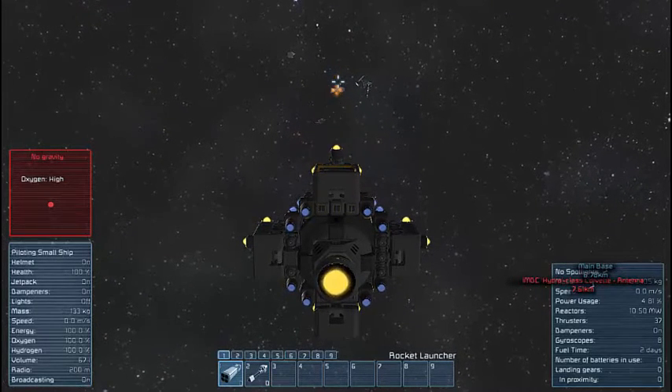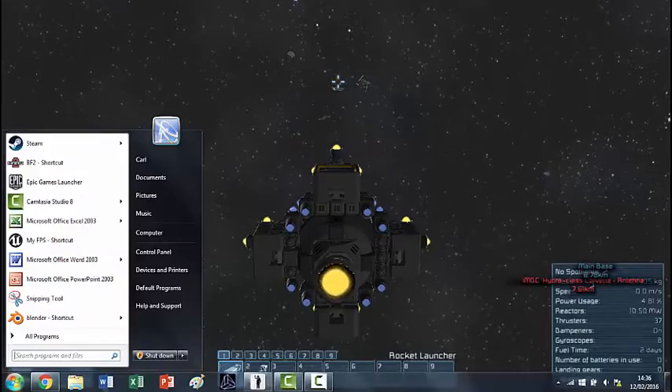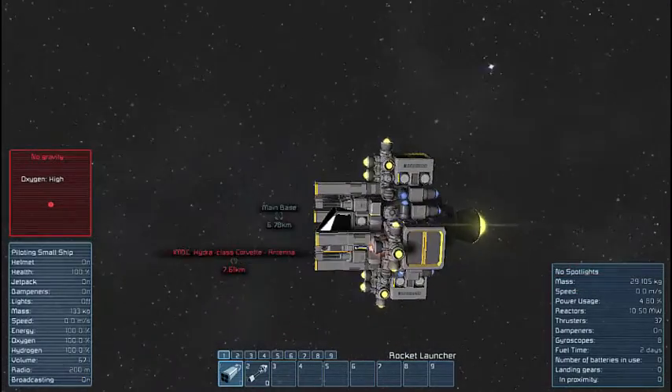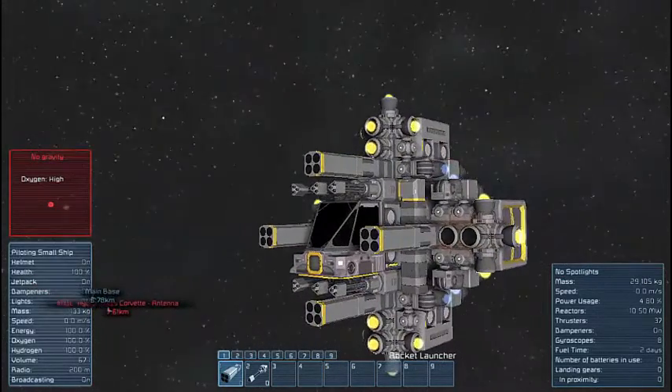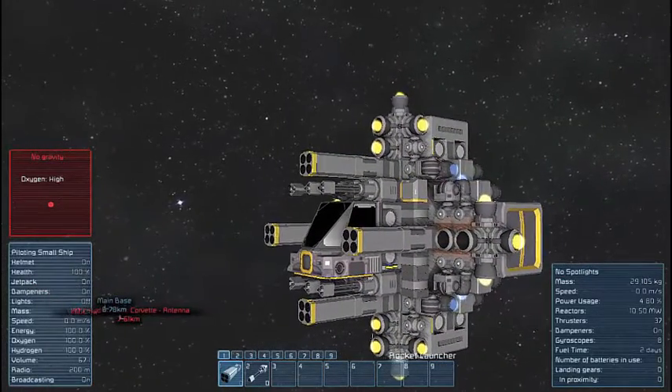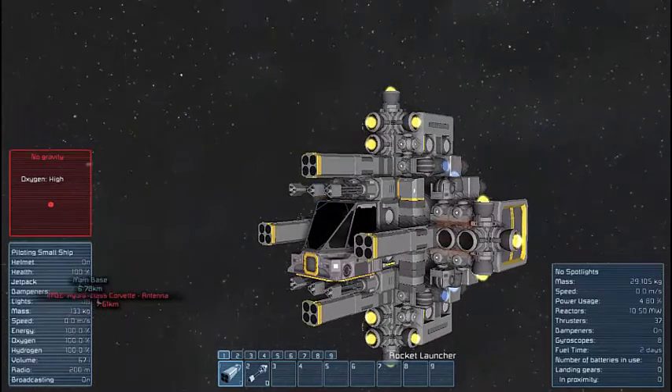So you saw how fast I took that down with the ship — didn't even use my gatling guns at all. The only damage I can see are my two braking thrusters are damaged, and that's it.